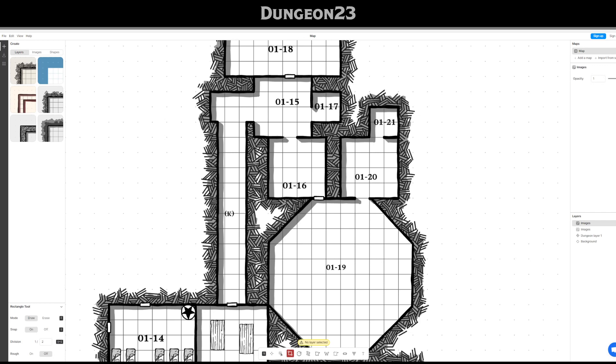Everything else is broken. The north door is the only intact door — the other doors I rolled up on a d12, and anything over a 7 is just a broken door in this particular area. I just arbitrarily decided that, so most of these rolled up as broken doors. The only solid door is the north door, which is trapped.